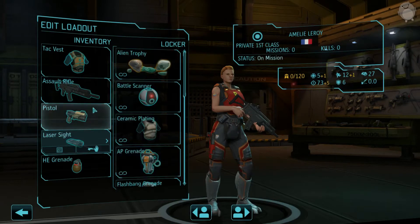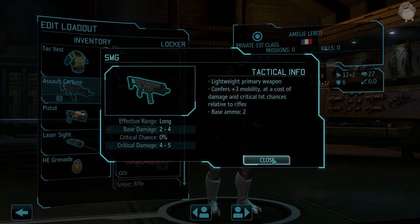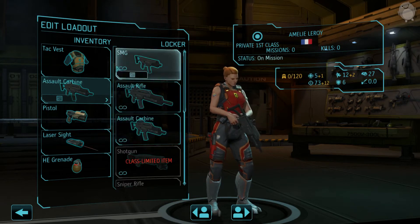Emily Leroy. Leroy Jenkins. It's happening. She's already dead. So you're gonna go with battle scanner. High cap mags - ammo bonus stacks with bonus log and load. Provides the unit with one additional burst or shot with their primary weapon before a reload is required. Let's go with laser sights instead, and we're gonna go also with the carabine.